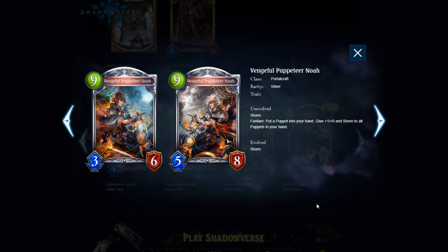Vengeful Puppeteer Noah — 9-cost 3/6 with Storm. Fanfare: put a Puppet into your hand and give +1/+0 and Storm to all Puppets in your hand. This is the big Puppet payoff card and it's pretty good. The max damage: 3 Storm from Noah, the new Puppet is 2 Storm, and if you have 3 more Puppets that's 6 more damage — 11 damage on turn 9, which is not too shabby. If you also have Ward on your Puppets from the Automaton Soldier, you can try to keep Noah alive one more turn to keep doing more damage over time. This card seems alright — if the Puppet archetype is good, this seems like the payoff card.